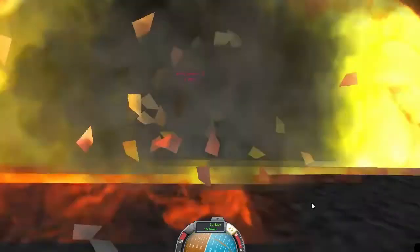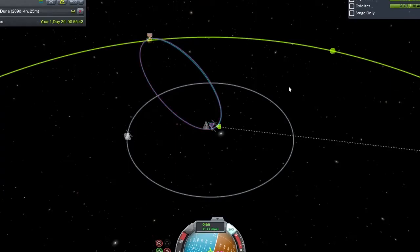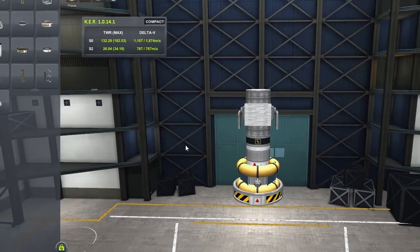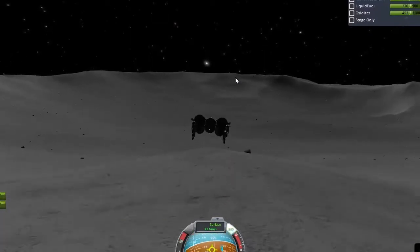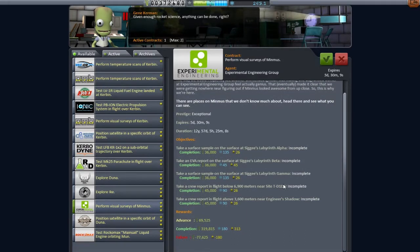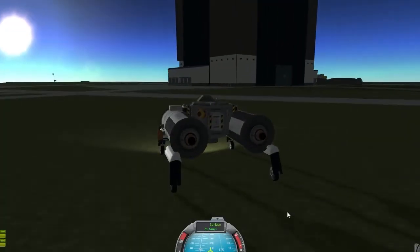Despite many hiccups, our space program has finally got to the point where it can buy patch conics from the tracking center, which opened our range up to Minmus. With our love of robots and rovers, I decided that the Explore mission should be done entirely by an unmanned mission. Whilst killing time for the transfer maneuver, I built myself Tonto, the amazing Minmus rover.